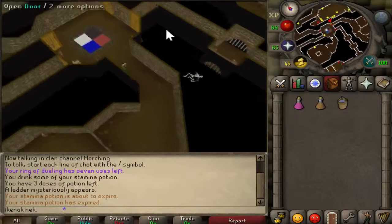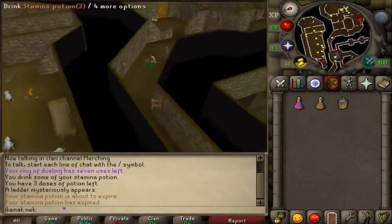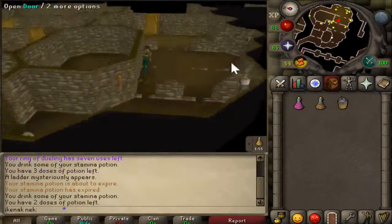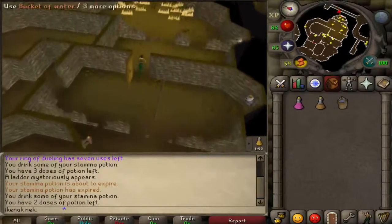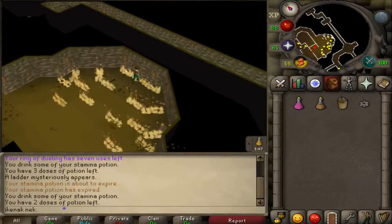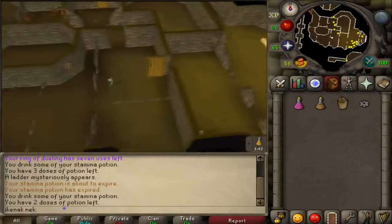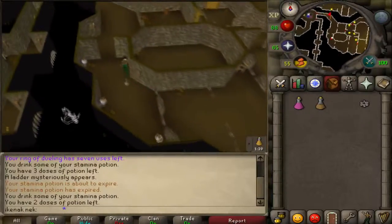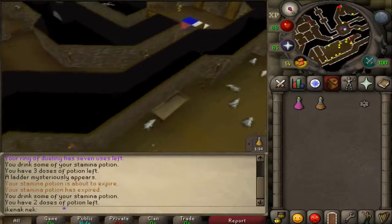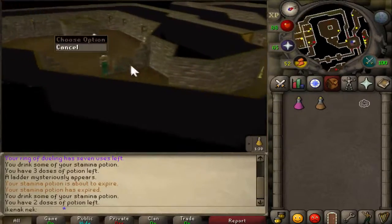Go into the northeast room first — this is the black corner. If you have your ice gloves, you can just pick up the black cog. If not, use your bucket of water on it, then pick it up. Use your black cog on the clock spindle.